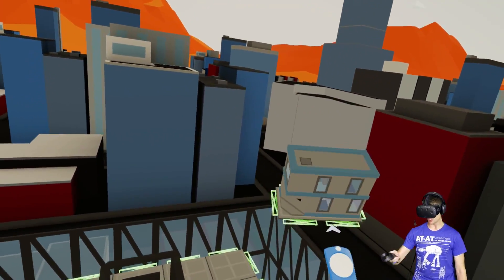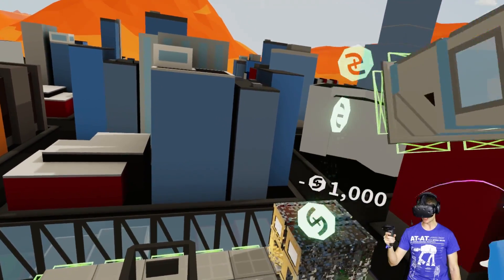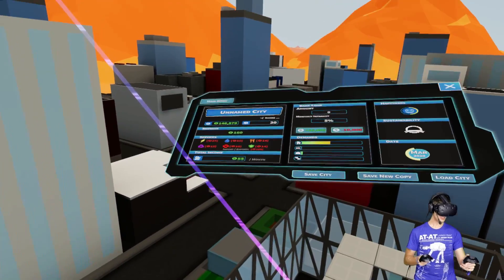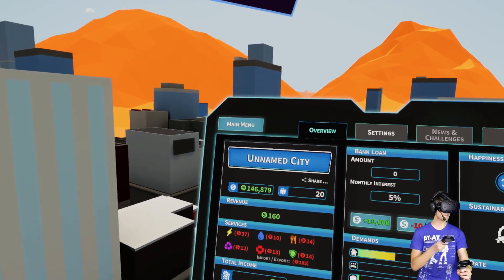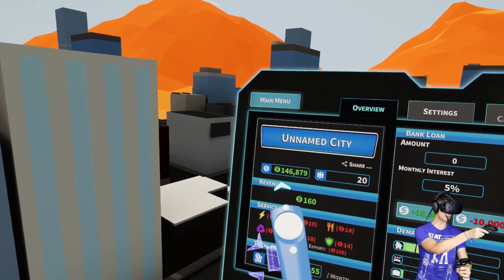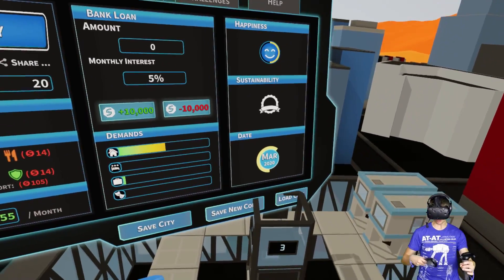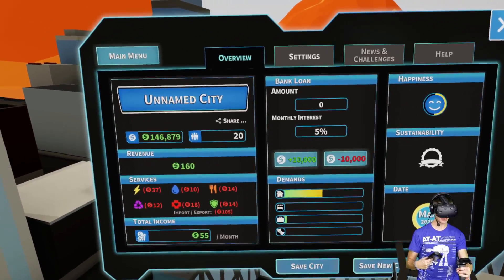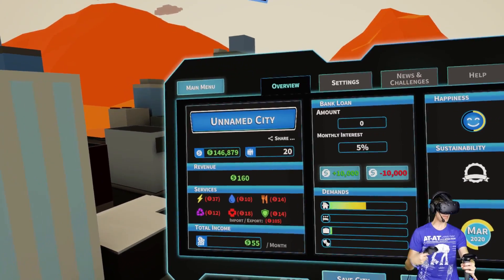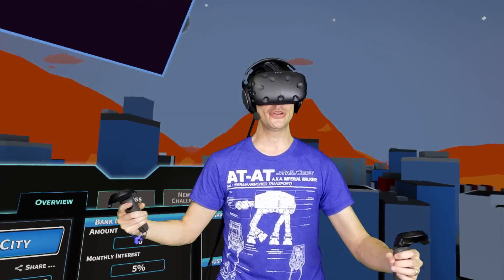We want to use all available space, so let's put one there and another one there. Press the menu button to open and close the status of your vertical city. This is such a cool menu — it shows us our unnamed city, how many people are in it, our current monetary value, revenue, and all the different services we provide. Your tower will distribute services to people if you don't have them, so if we need power we can take it from the tower. But if we create a power plant or solar energy, we spend less money and make more.